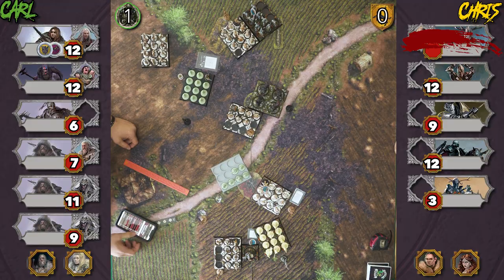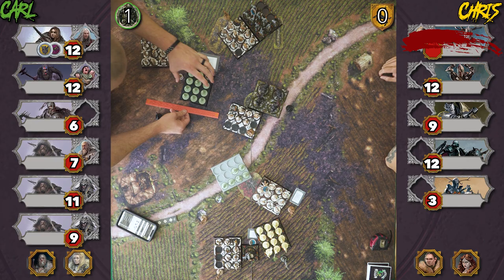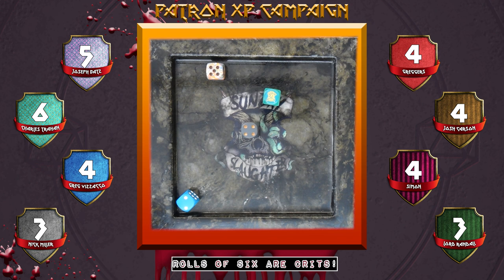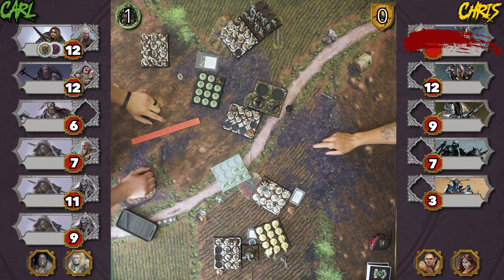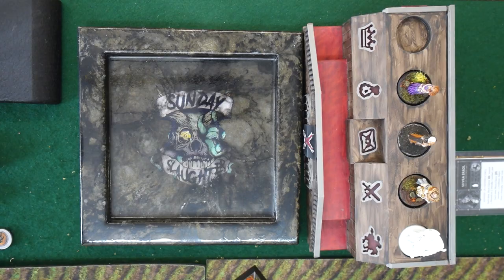Mance's unit shifts and shoots — four dice on fours, three hits, two wounds. Panic test minus two — Carl takes five total wounds and I take one, passing my panic test. Mance's unit then charges. I have a Vulnerable token so they'll be hitting on fours with plus three auto-hits. Six on fours, four hits, one wound through. Panic at minus two to three — I take four more wounds. That's a horse lost for the Noble unit.